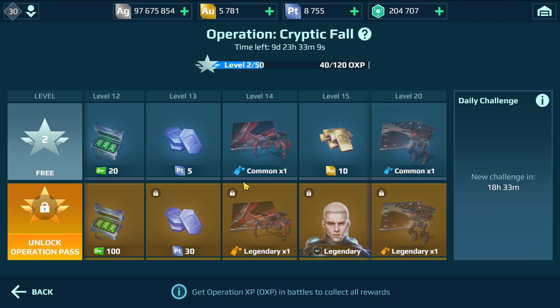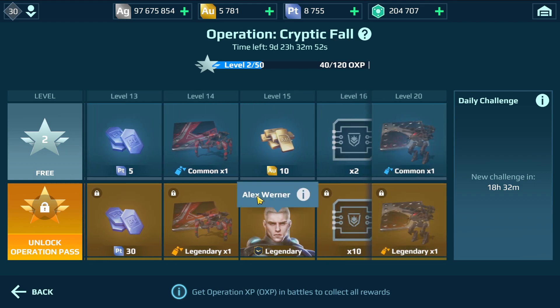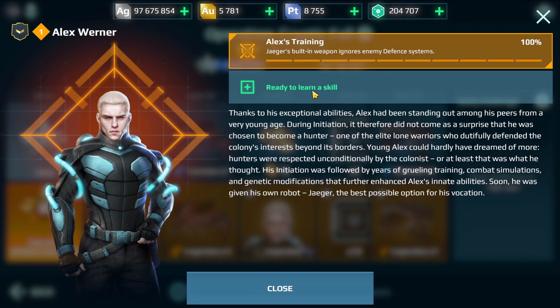I'm really happy that they decided to bring back the platinum — it's really necessary in my opinion and it was a good decision. We also have a skin for the Jagger — take a look at that. Unfortunately I can't zoom in. This is the new skin for the Jagger: 'Cavalier.' And this is the new pilot Alex Werner — his special ability is that Jagger's built-in weapon ignores enemy defense systems.